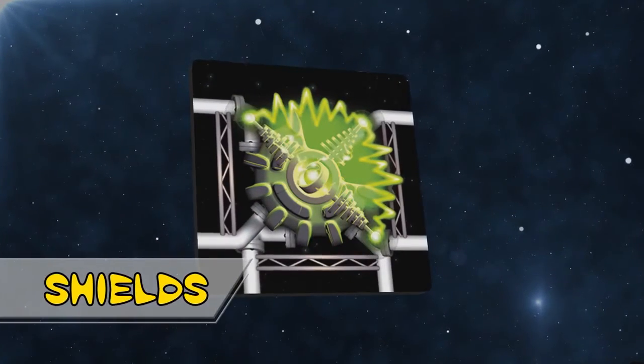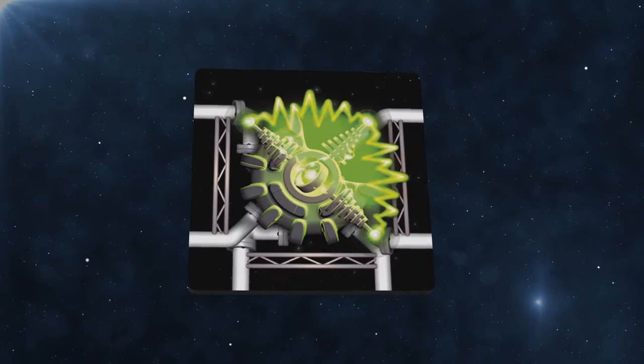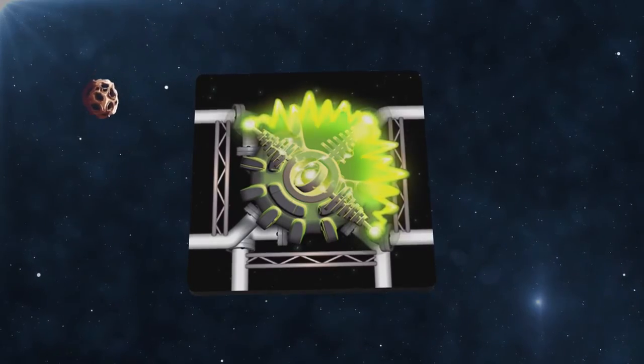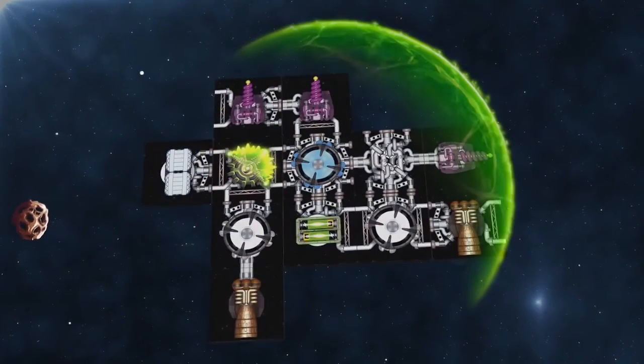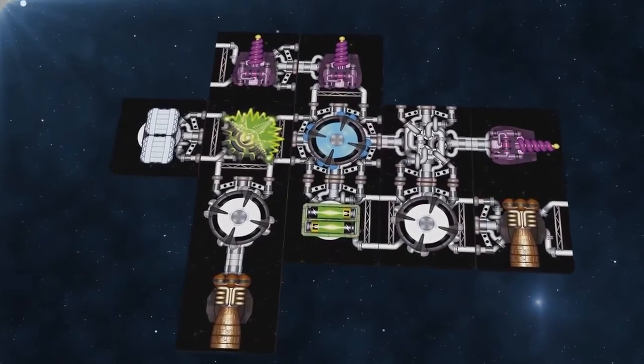Shields are there for when things go wrong. They can deflect small meteors or light weapons fire from enemies. Each shield generator protects the ship from the two directions shown on the component. Each use of the shield requires one energy — another reason why you'll need batteries.